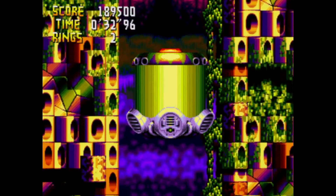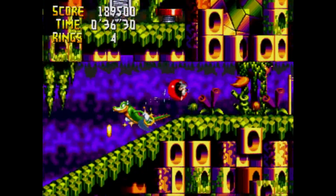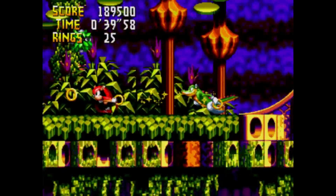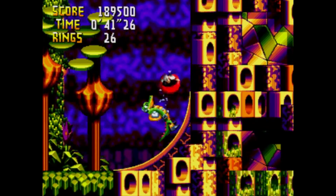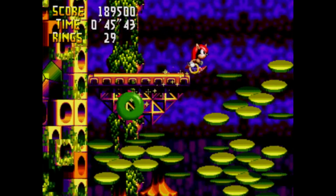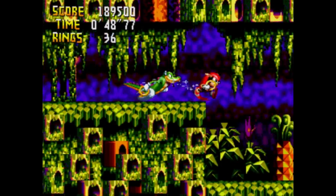Sonic Crackers was an early Sonic the Hedgehog prototype game for the Genesis — basically an engine test. It had multiple different game engines swapped out using code written to the RAM. The RAM is basically the short-term memory of a game, while the ROM is the long-term memory. If you save it to the ROM, it'll still be there after you turn the game off.